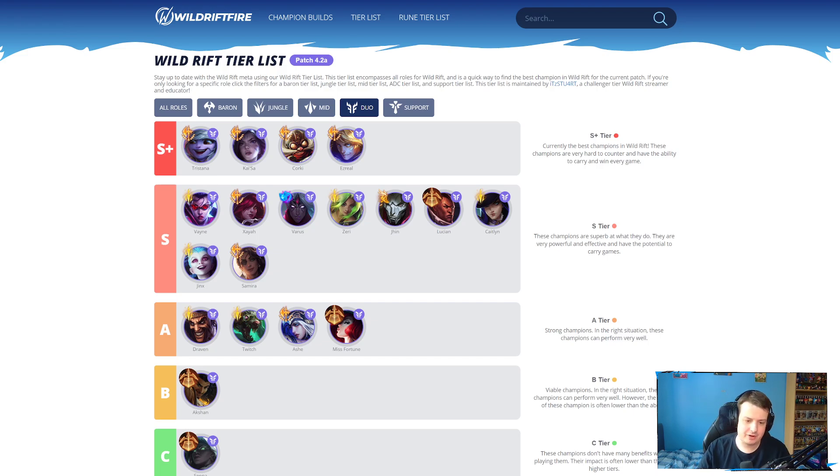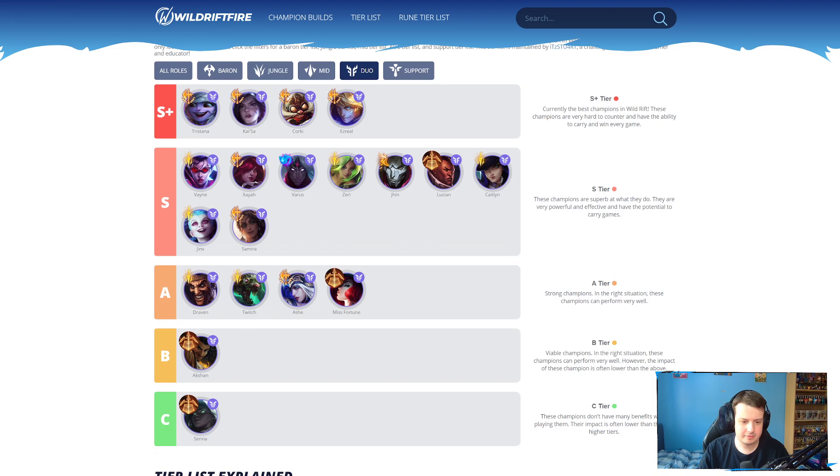Draven still stays in A tier. Misfortune is the only one that got buffed, but I think Misfortune still stays in A tier. I don't think Misfortune is anywhere near as strong as she was about a year ago. Even with the buffs that have come in, SS3 Misfortune feels okay but not that strong. Ash, Twitch — obviously this is AD Twitch — and Draven are all still pretty okay.